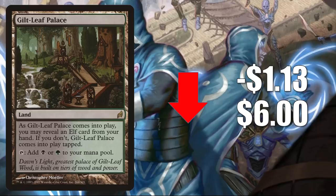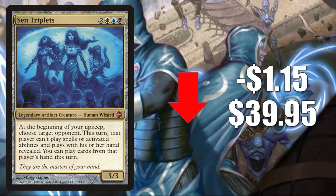Number four is Gilt-Leaf Palace from Lorwyn, going down $1.13 to $6. This was recently reprinted in Mystery Boosters, but it's a good Commander card for Elf builds or casual kitchen table elf decks. Number three is Scion Triplets from Alara Reborn, going down $1.15 to $39.95. This was also recently reprinted in Mystery Boosters as one of the foils in the WPN product. Prior to that this card was super hot because it's just such a good Commander card.